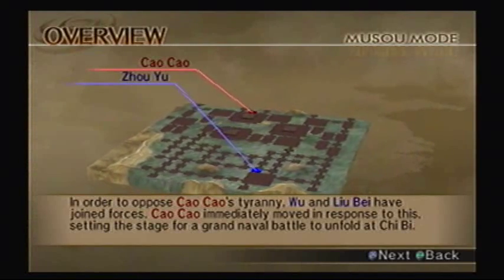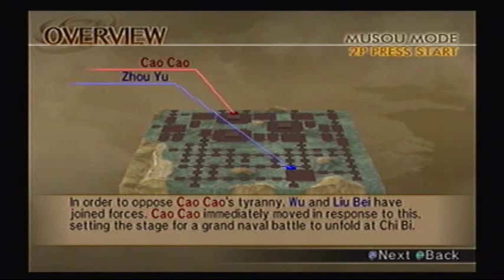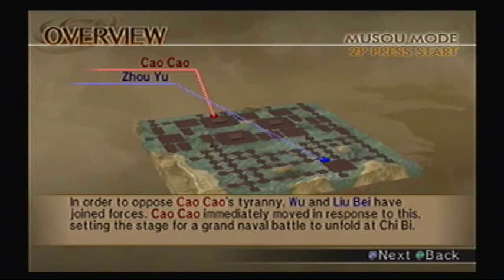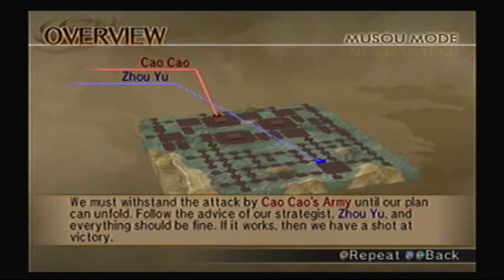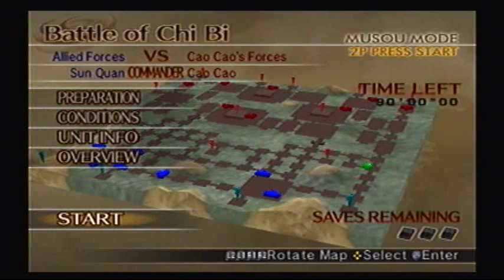We have to defeat Cao Cao over there to the north. Now we're joining forces with Liu Bei's forces to defeat Cao Cao. We're gonna have a big naval battle in Chirbi. We got some strategies we need to fulfill, like Zhuge Liang's wind attack to the southwest, and Huang Gai's fire attack as well. Let's get started.